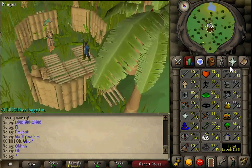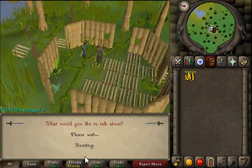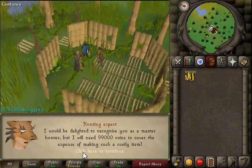Alright, that was actually really crazy - I got lost on the way there but we found the guy. We're going to talk about the skill cape. I ask if I can buy a skill cape from him.